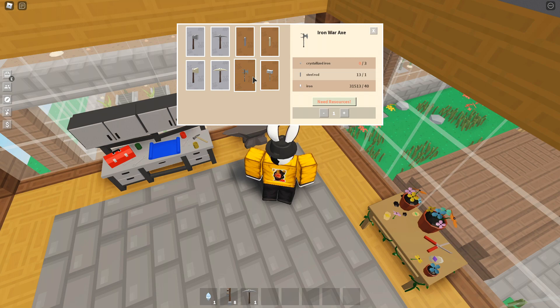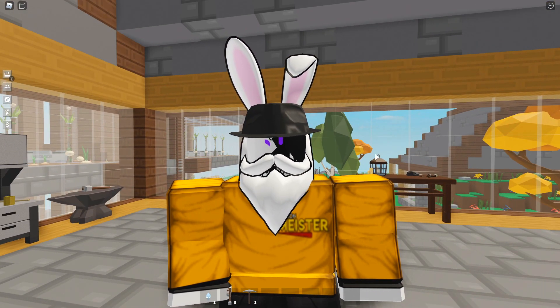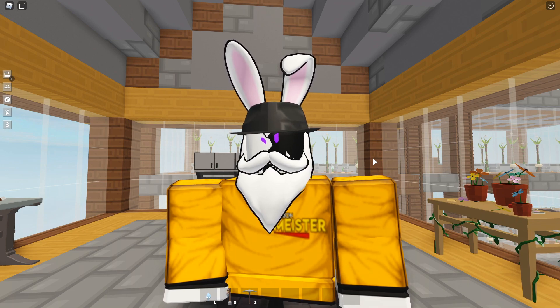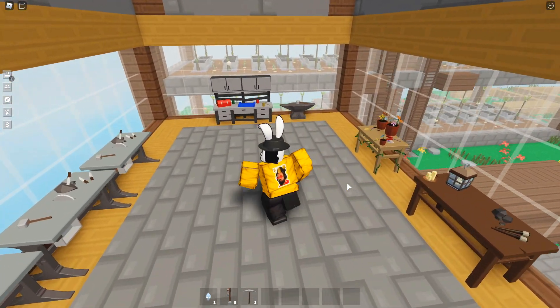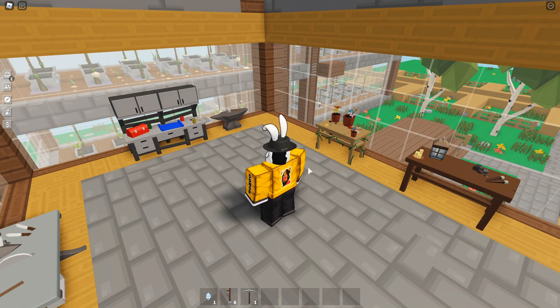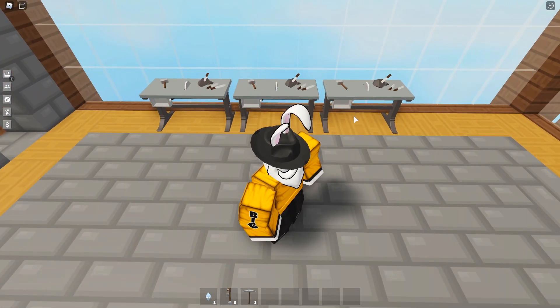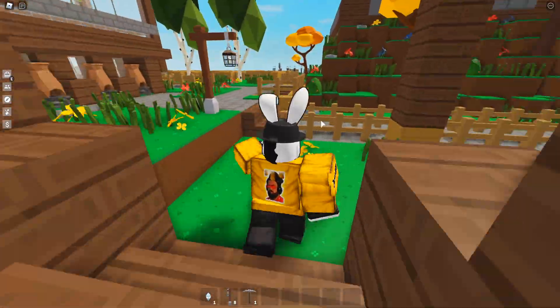Like I said in the leak video, they are adding brand new weapons: the iron war axe and the gilded steel hammer. Both require crystallized iron. The only way to get crystallized iron is by manually mining iron ore — it's a rare drop that randomly drops, but you have to manually mine the ore; it won't drop from an auto farming system. I definitely want to get the industrial stone cutter because it's such a pain manually doing stone bricks. It's really good that they added that industrial machine.